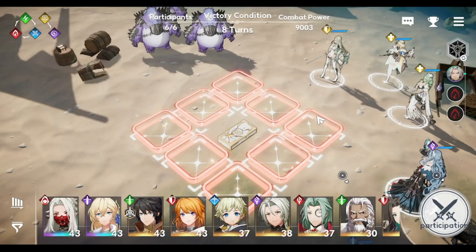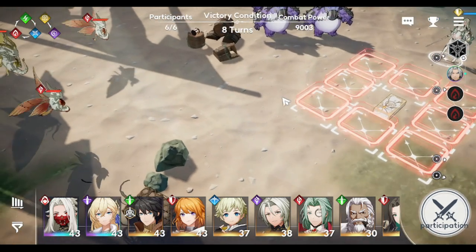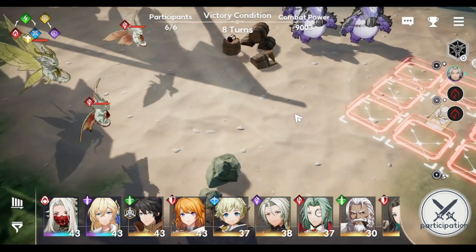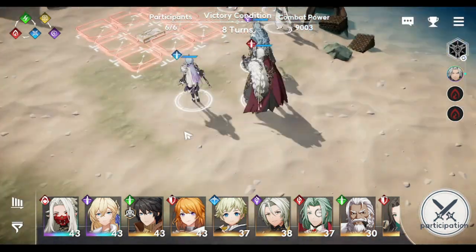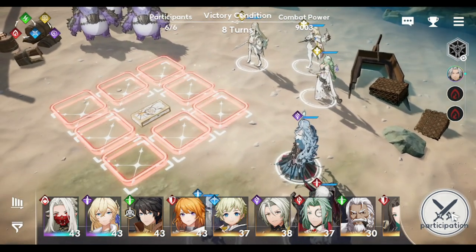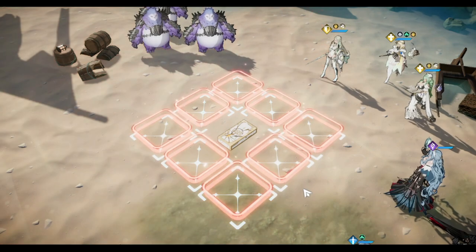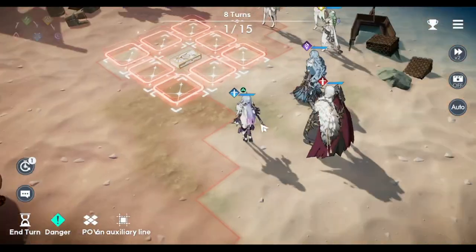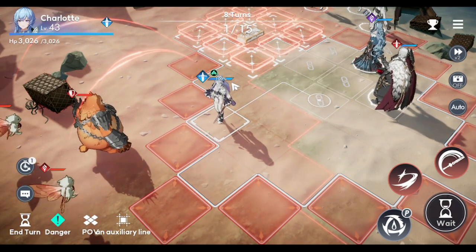You can only allow one enemy to approach the arc — that's it. You cannot allow two, in order to take off that last checklist. You have to have a defense above, on the side, below, and also in this area here. We need to get them head-on at the top and head-on at the bottom as well. Also, you have to kill the boss — the yellow one — in a single turn. That's going to be a tough challenge.